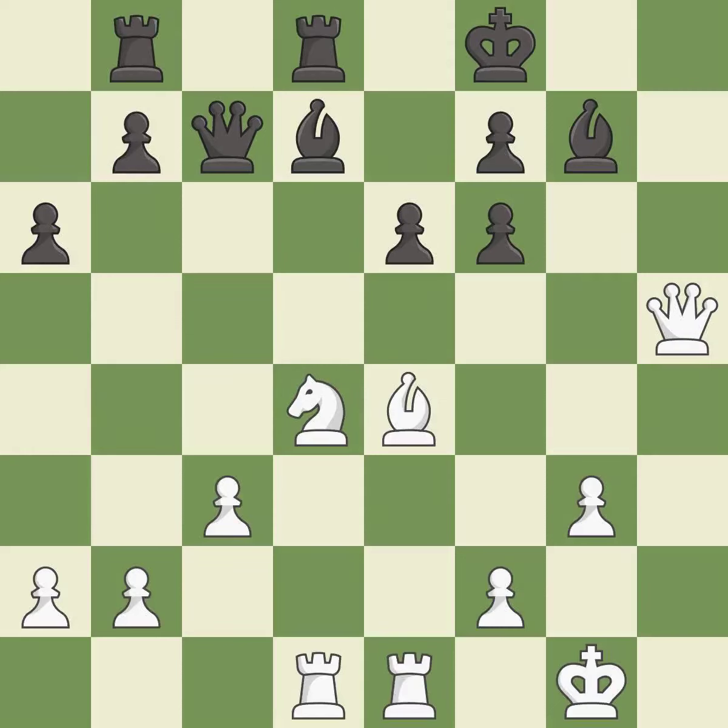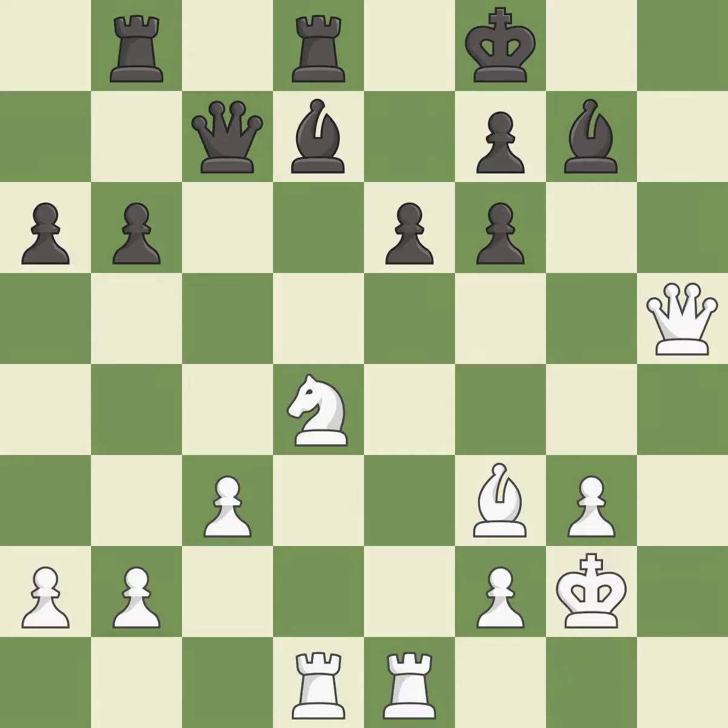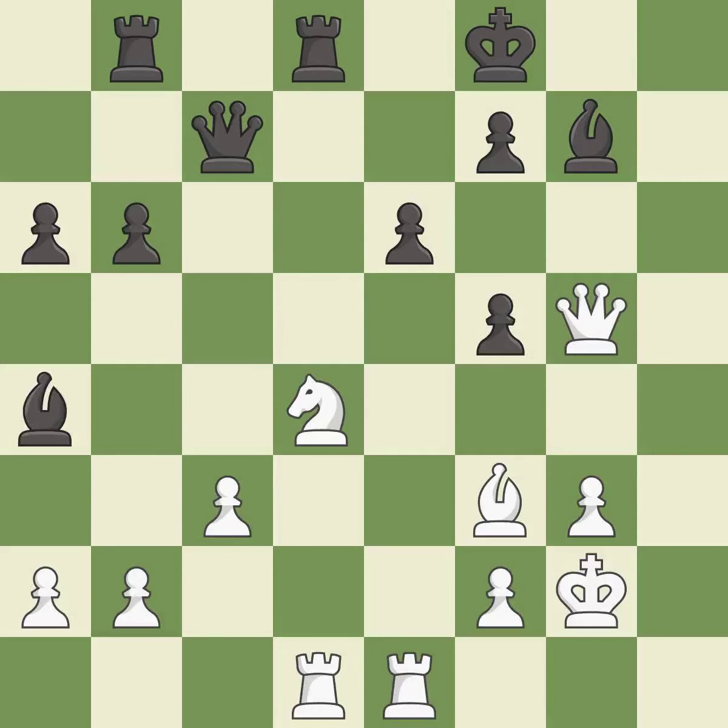This misses an opportunity to threaten winning a pawn — it is an inaccuracy. There were worse moves, but also something much better — another inaccuracy. This ignores an opportunity to win a tempo by threatening a rook — it is a mistake. This threatens to take an open file with a rook. This attacks a rook, winning a tempo when it moves away. This blocks an attack on a vulnerable rook — the only move that works.